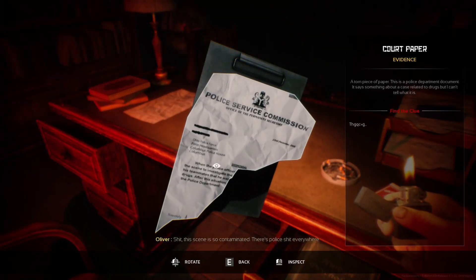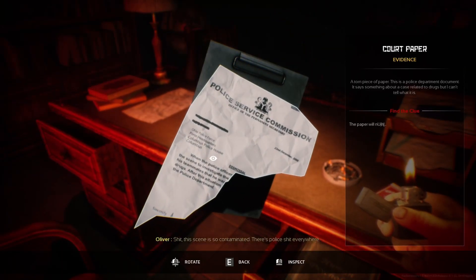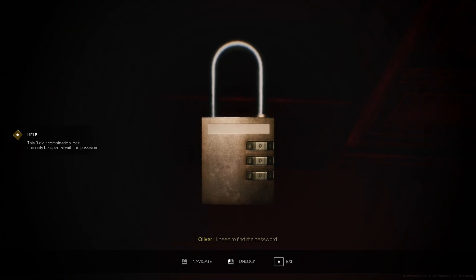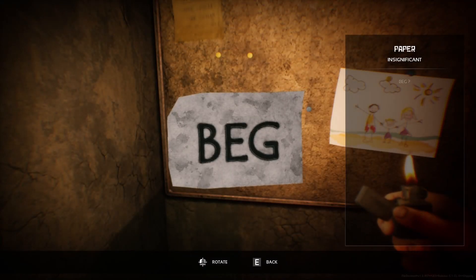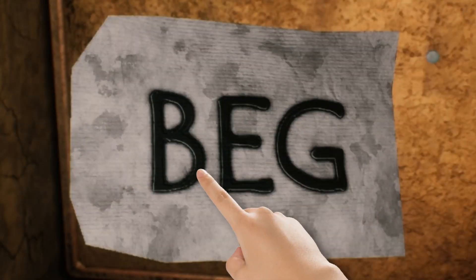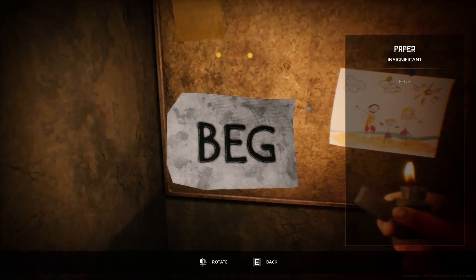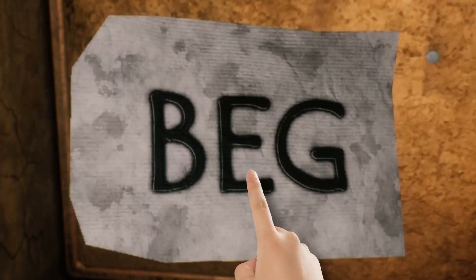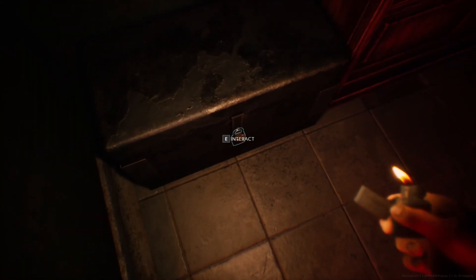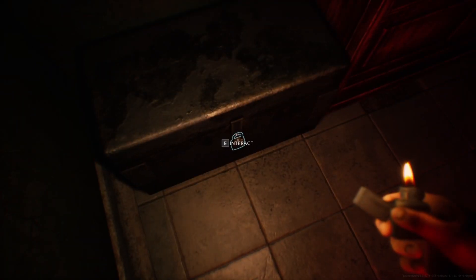Shit, this scene is so contaminated — there's police stuff everywhere. We're just trying to solve a murder. I need to find a password. This paper isn't marked significant, but I have a feeling it has something to do with the combination — just going by the position where the letters are in the alphabet. B being the second letter, E being the fifth, G being the seventh. So maybe it's 2, 5, 7. Nope, it's not.